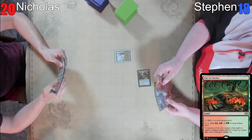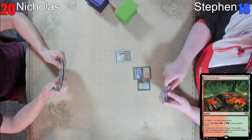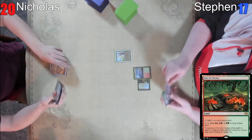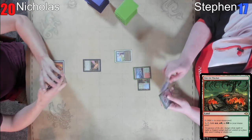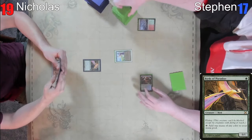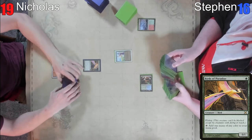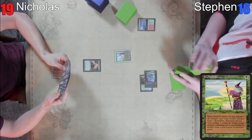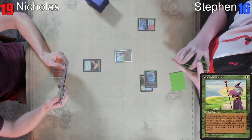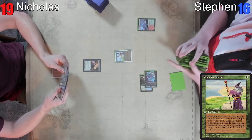I'm going to put a Fastbond on the stack. I'm going to play this fetch land and go to 17, and then I'm going to pass. I'm going to play a City of Brass into a Birds of Paradise. My ramp is just as powerful as your ramp. And get a Ketria Triome. We got the Japanese Ketria Triome. I thought it was going with the kaiju theme. I did play Dark Depths last game.